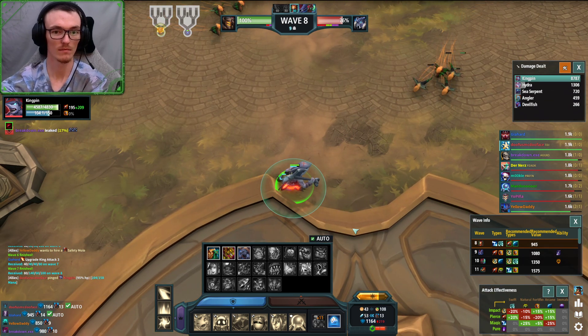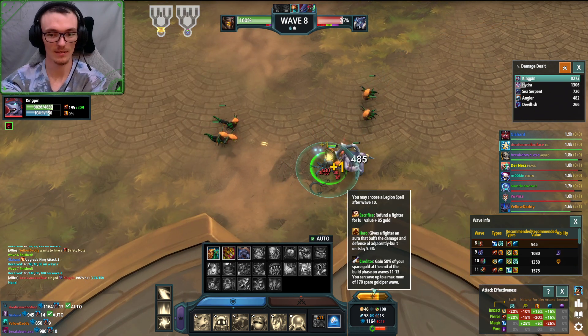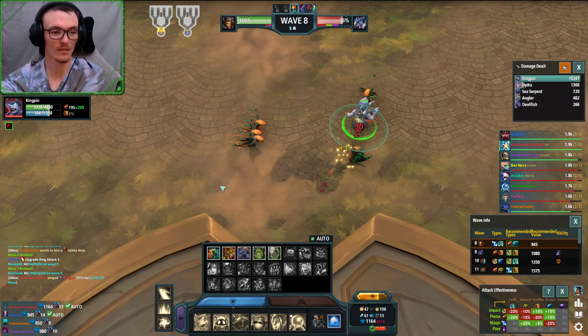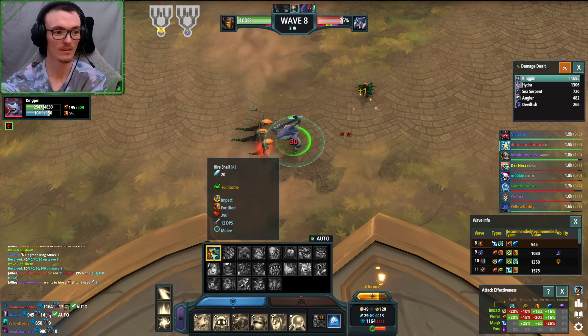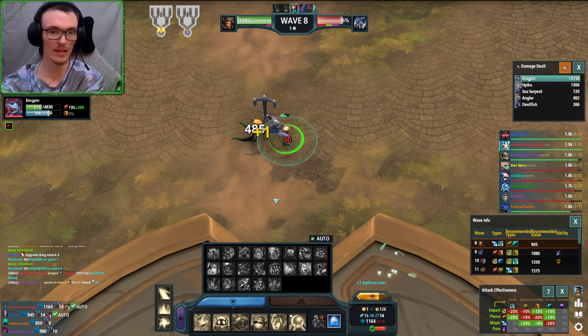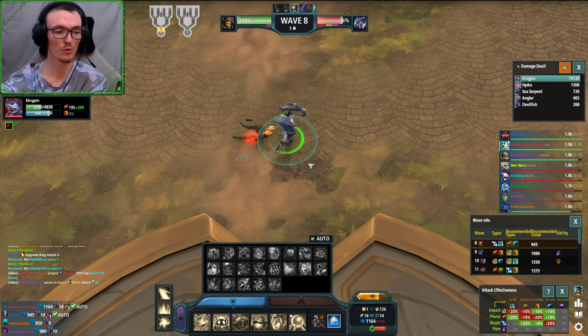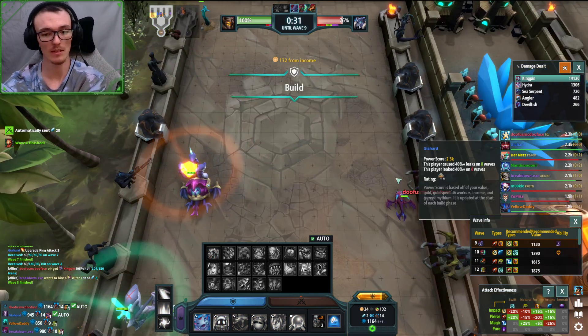But you know what doesn't leak? My kingpin. My kingpin does not leak. So this is perfectly fine - I'm getting my workers, I'm saving our king's ass. This is exactly why you want that kingpin. If you greed and you don't have that kingpin, you could put your team in a bad spot.